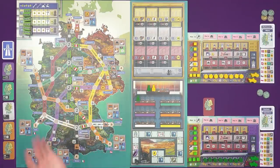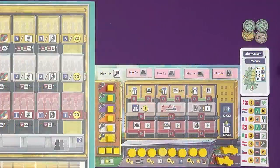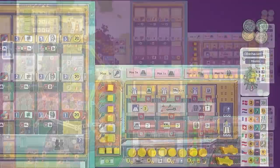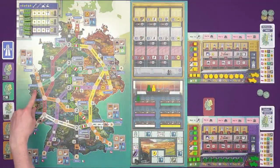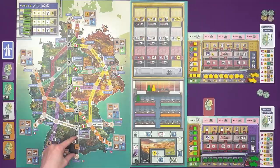Marty has a very similar situation — same money, same board and bonuses — but he's got a different delivery board and route. He wants to build Oberhausen to Milano. There's a lot of single routes he could potentially use to get to Oberhausen, but down here he's going to have to do a double build on the black road.